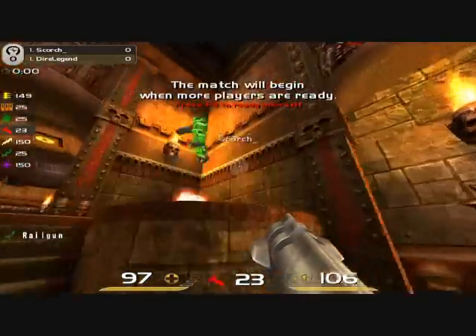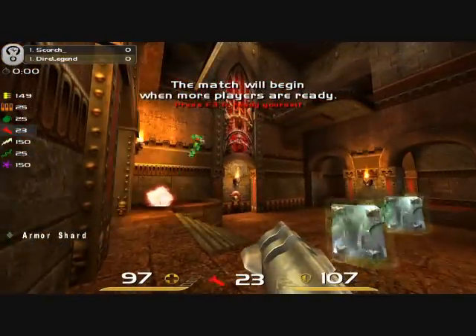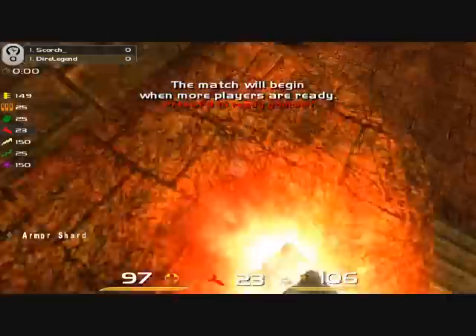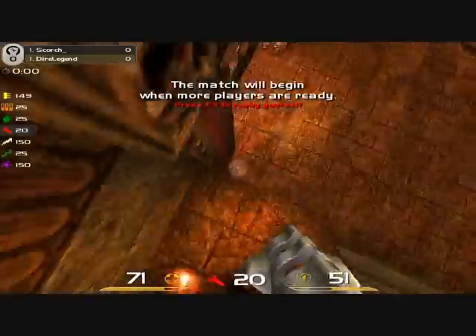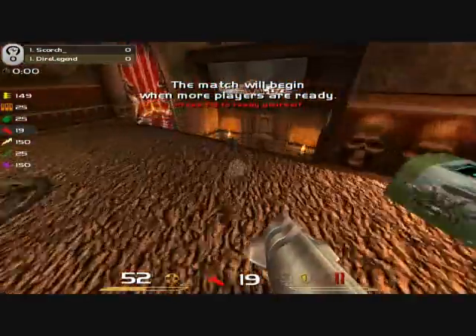Shit, I can't even jump up there. Try to do it. No, I can't jump up there. I know it's possible, I just am really shitty with rocket jumping. You're a professional Quake player. Oh, I just did it. Did you see that I rocket jumped twice to get up here?